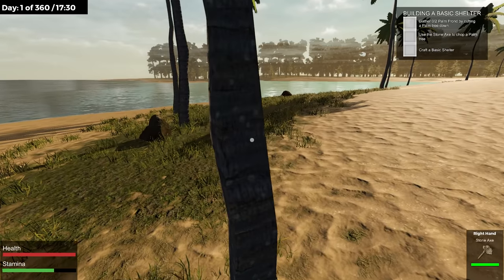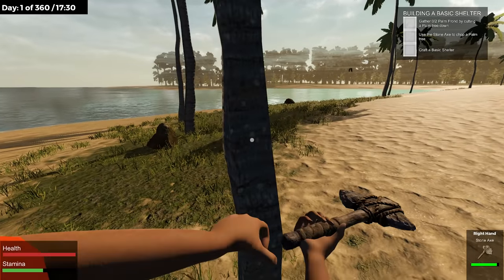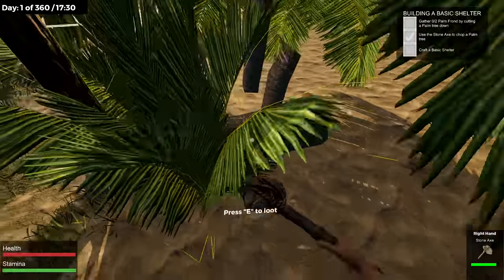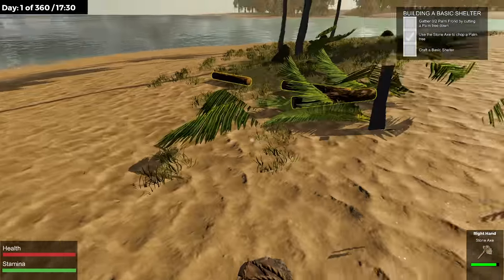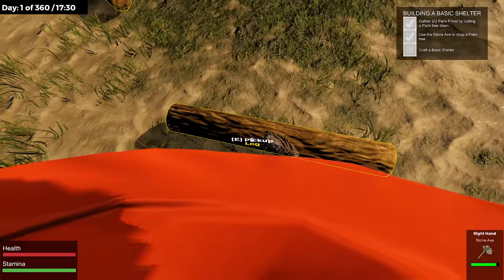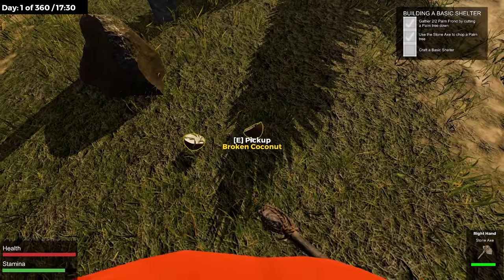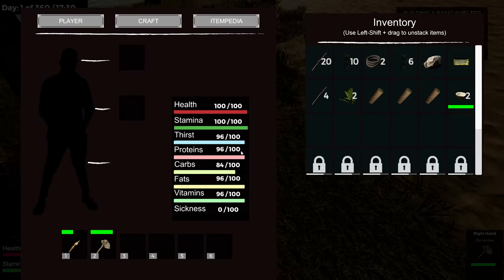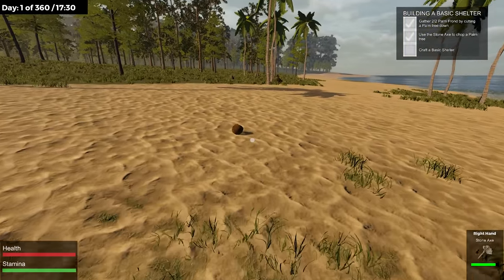Now we can chop some of these palm trees. Stone axe — oh! Oh look at all this stuff here, it's disappearing. Loot logs! Sickness is at 15 now. Coconut will increase fats and vitamins but give you sickness — I'll hold on to it for now.